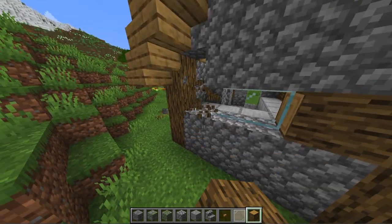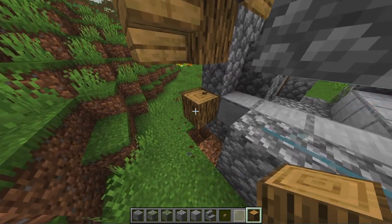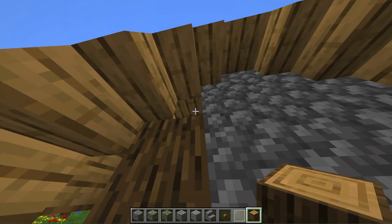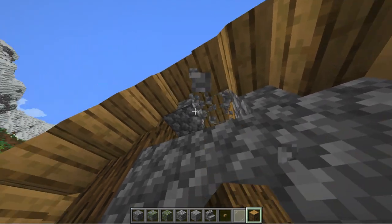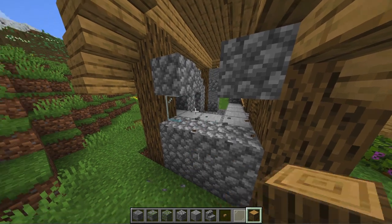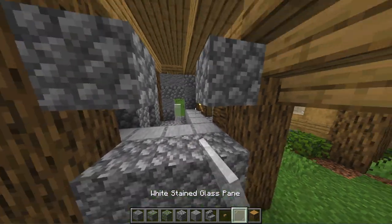Next let's get to the back wall. The back wall is the same as the front wall but has a window instead of the door. Also we're going to change the normal glass panels to white ones and make the window two blocks high.